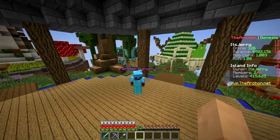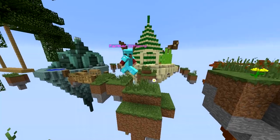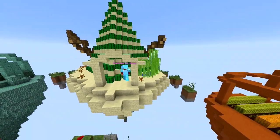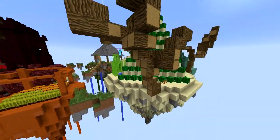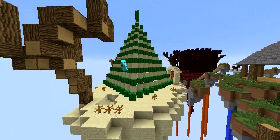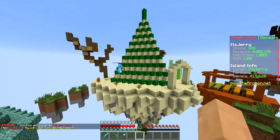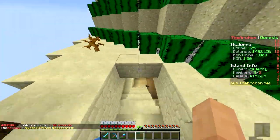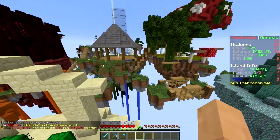We thought we should make a farm because we had no money — we were poor. Then we went from the rags to the riches, started from the bottom, now we're here. So we made this cactus farm. We have a chunk hopper inside that collects all the drops.